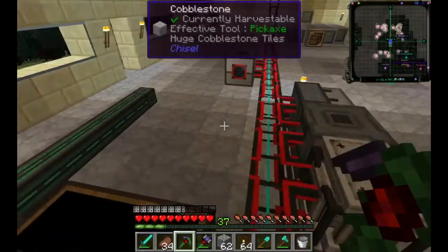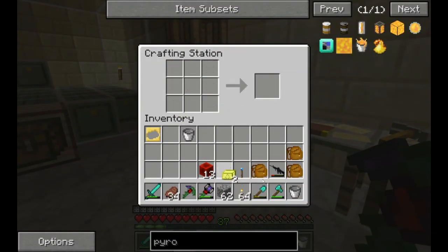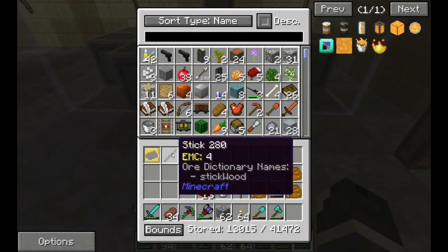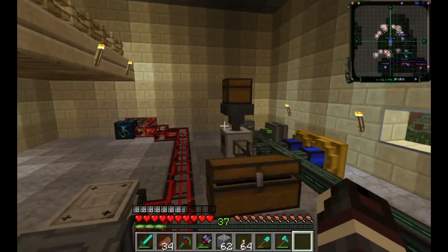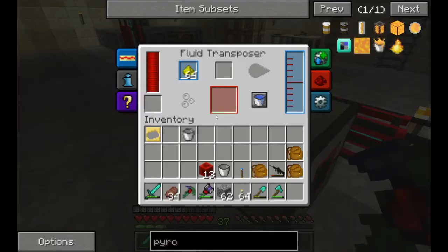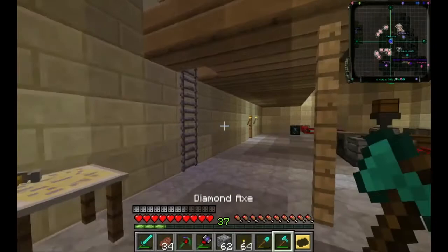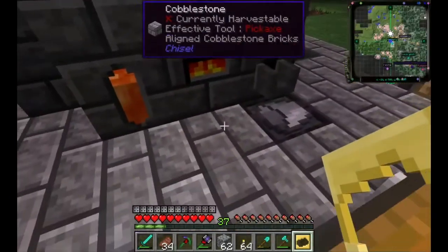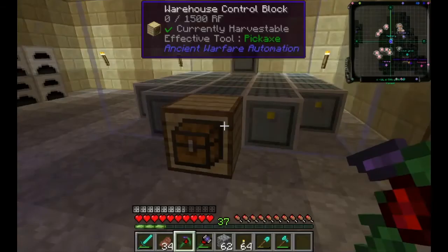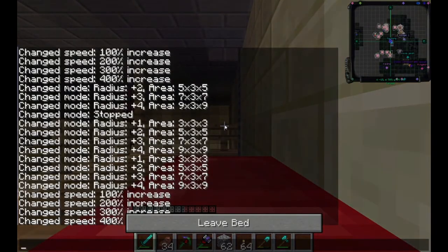Let's go to method one - we have no blaze rods. Since I can't melt redstone, we're gonna give up on that. The scrap thing is gonna take a while. What we're gonna do is head out again and see if we can find a blaze rod in a loot chest in a castle or something, and just hope that that happens.